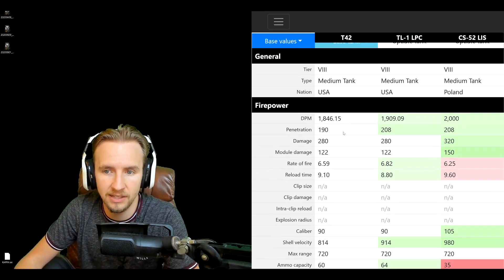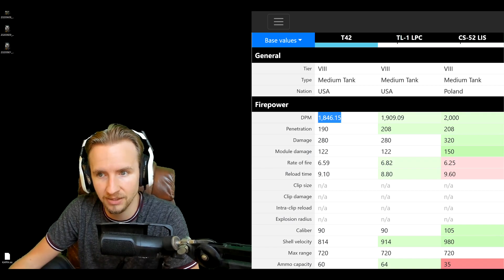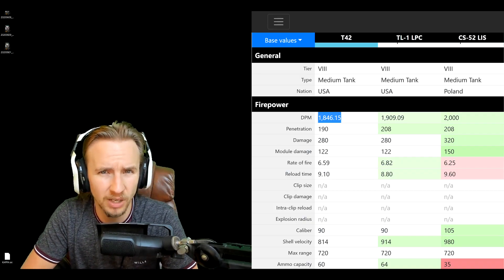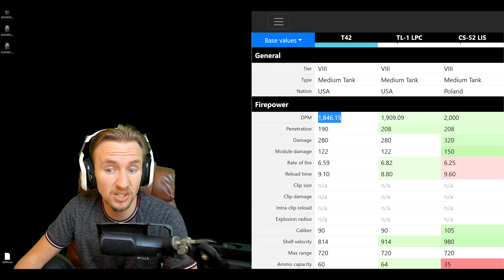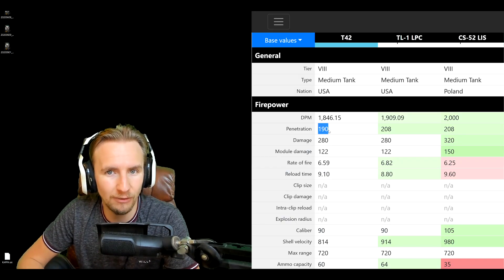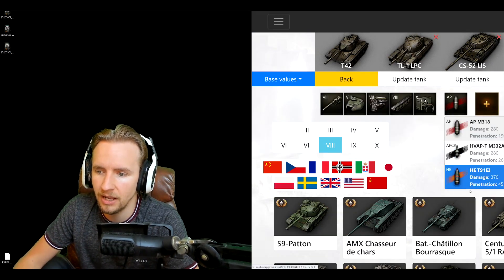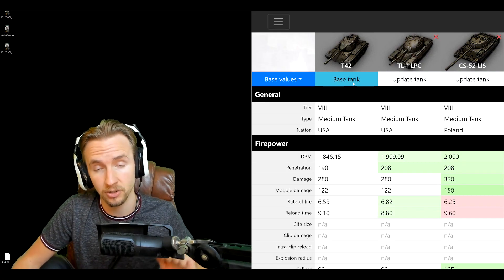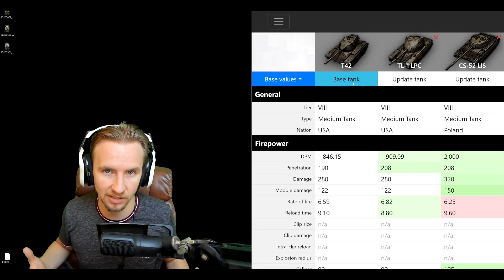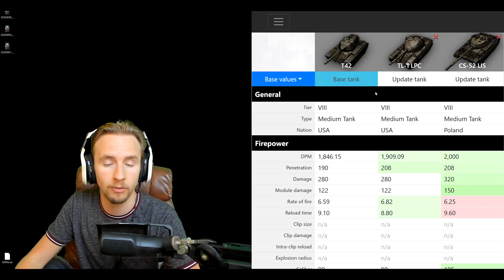The T42 has not the best damage per minute at 1846 — definitely not great compared to the TL1 LPC, and especially not compared to the CS52 LIS. The penetration is also disappointing: 190 on standard rounds, which is okay for 2015 but not for 2020. If you choose to fire gold rounds, however, you get 268 millimeters of penetration, a big increase — much like the Pershing or Super Pershing.